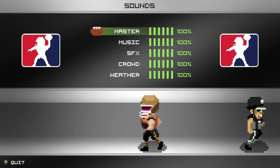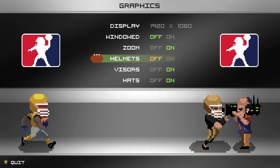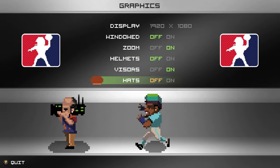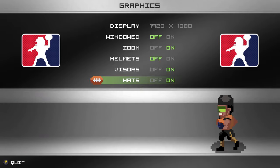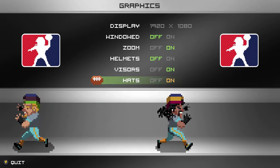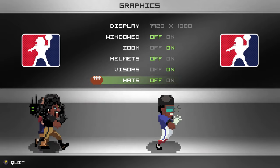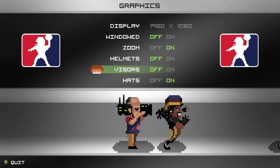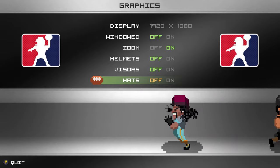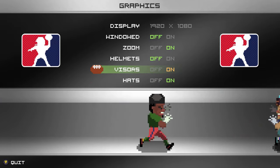Okay so you've got sounds, graphics, and what's cool is you can turn the helmets on or off and actually see them here. You can take the hats and turn them on or off, do the same thing with visors. You have these three different modes and you can see them live right here as the guys run around - it gives you immediate feedback on what these different settings are going to do.